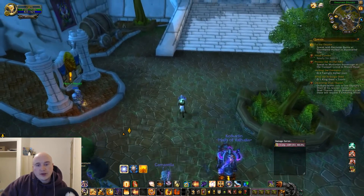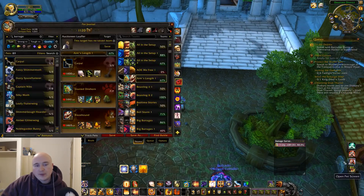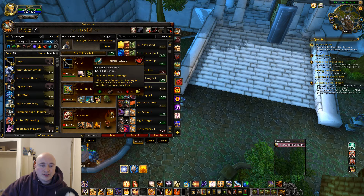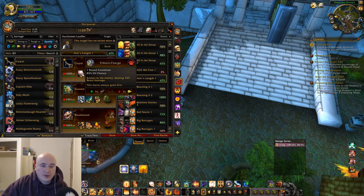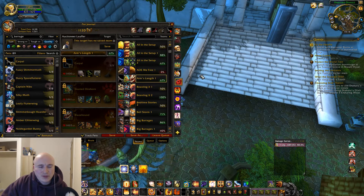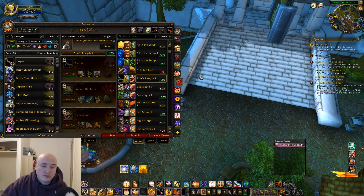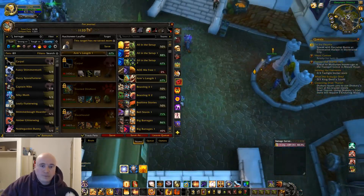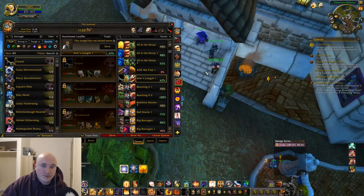Hey, what's up guys, it's Rosco here. I'm gonna do a PvP pet battle video and I'm just gonna run this team. It's one of a lot of variants — what I mean by that is the darhorn can high roll or low roll, and same with the trap. Both can win games essentially on their own, but they can also lose games on their own if you're unlucky.